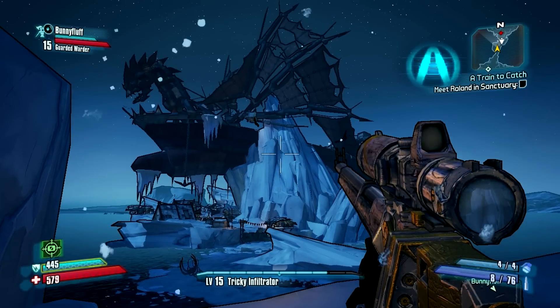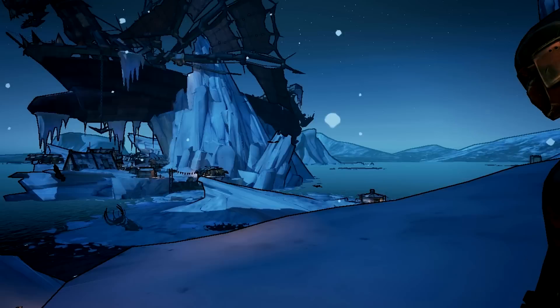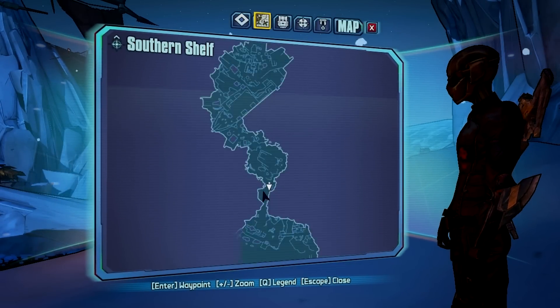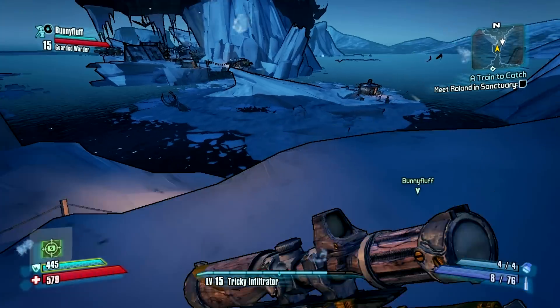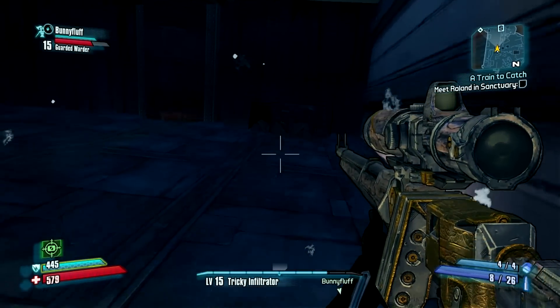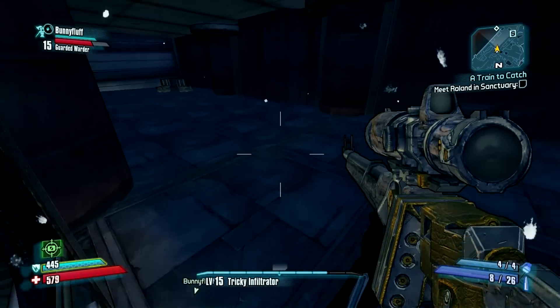Here I'll show you a view and a map reference of where we're heading next — we're actually heading to that ship over there. To get this far, you have to at least quest far enough to help Claptrap try to find his ship. I can't remember the exact name of the quest, but you'll figure it out. You'll have to fight your way practically through the entire area until you see a ramp like this. This ramp leads up to the boss of the area and there's a vendor up there, just for reference.